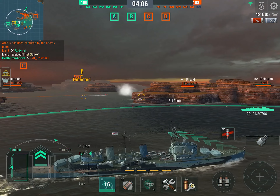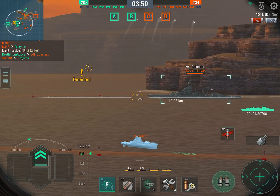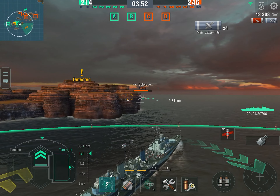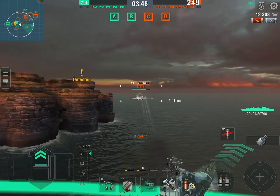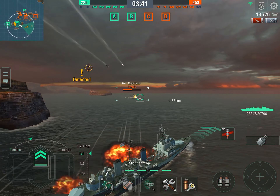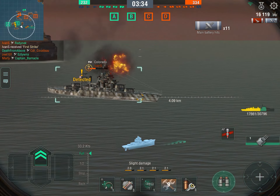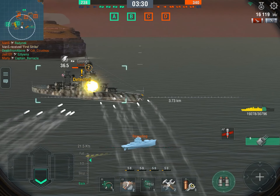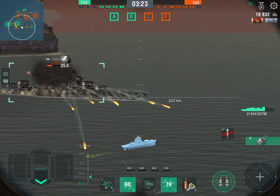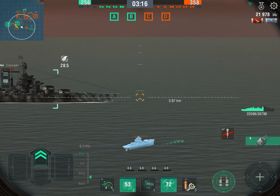Instead I'm going to do something you should think twice about with any other cruiser — engaging a Colorado in a one-versus-one. We'll be focusing on the weaker part of its armor. We'll take a couple of hits and lose some health because we are still a cruiser, but we disappear immediately into smoke and keep pumping AP shells into the weaker parts of the Colorado's armor. Look how quickly it goes down — that ship is absolutely excellent.